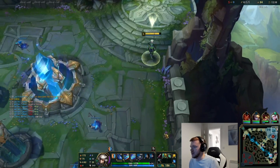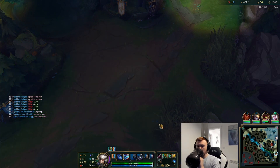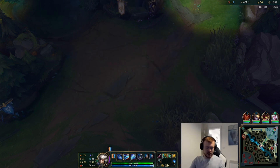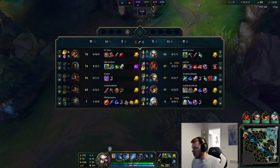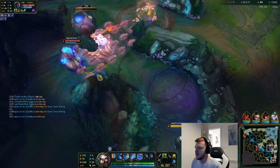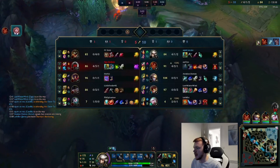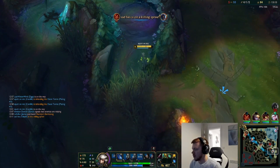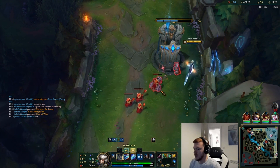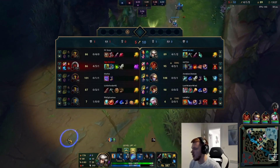We have Ziggs bot — they have no tower already, so we'll just run bot lane here. Ziggs will want to go top, probably take some plates or potentially mid. We'll go bot lane. Taliyah getting another kill, but that's fine. Hopefully I don't have to lane 1v2. I'm helping Taliyah out an awful lot, so hopefully she carries because she's getting the kills.